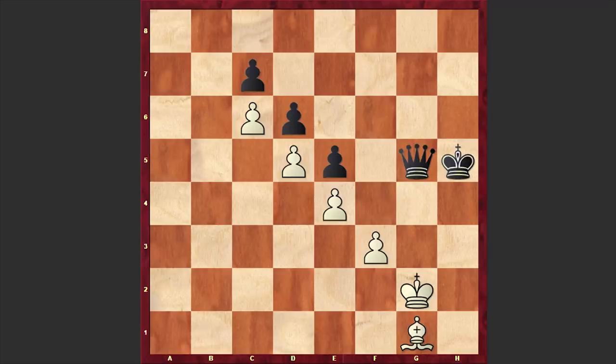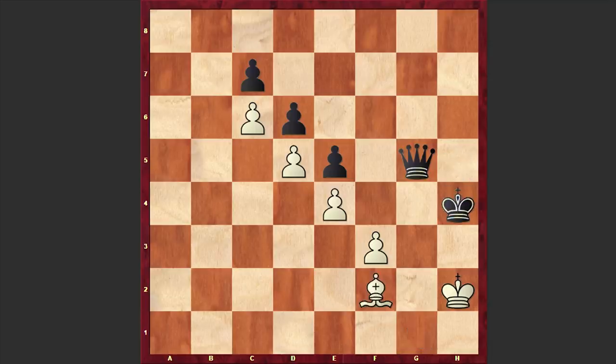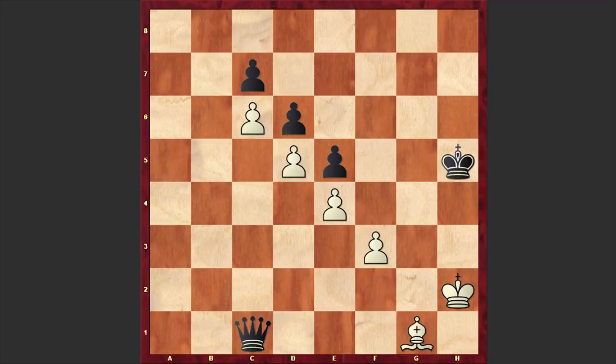If Qg5 check then white has to be careful and play Kh2. Otherwise if Kf2 then the black king will step on h4 and black can win the game. That's why after this check white is playing Kh2, and if Kh4 then simply Bf2 check. White is holding — there is no way to make progress with the black pieces. White's fortress is impenetrable.